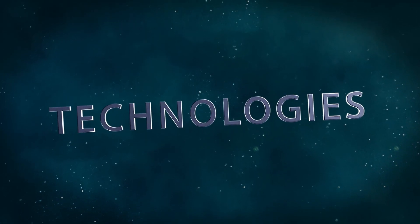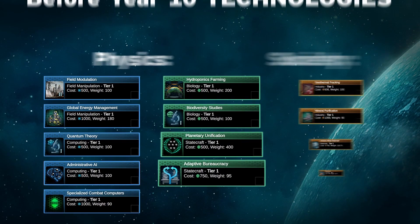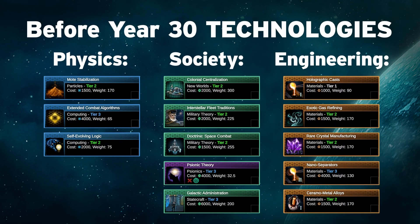For our technologies, before year 10 we want to focus on research that increases our resource output and also unlocks further research that we need afterwards. I recommend b-lining for Global Energy Management, Hydroponics Farming, and Geothermal Fracking, as well as other technologies shown on screen. After the first 10 years, start trying to go for technologies that will unlock further alloy output, alongside Psionic Theory, and also other exotic resource output.